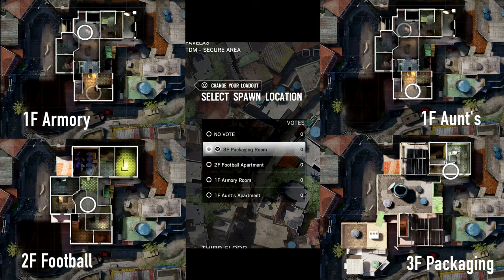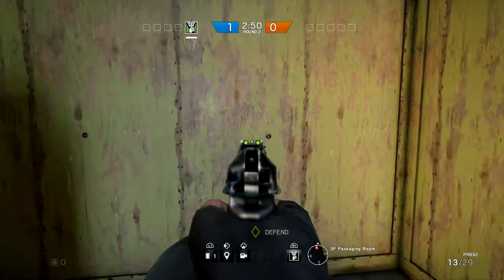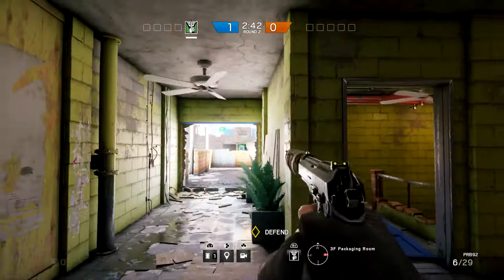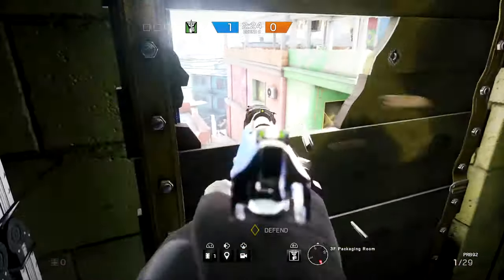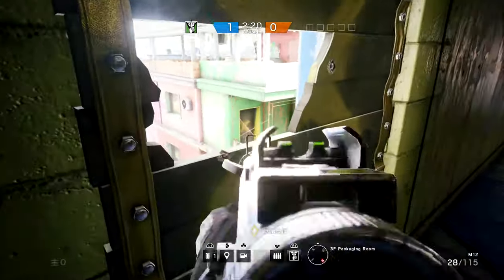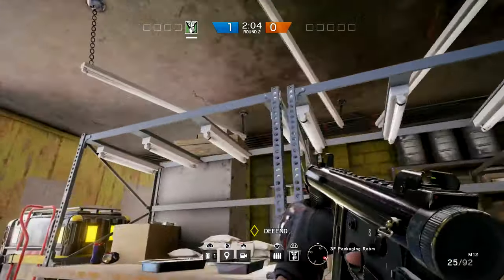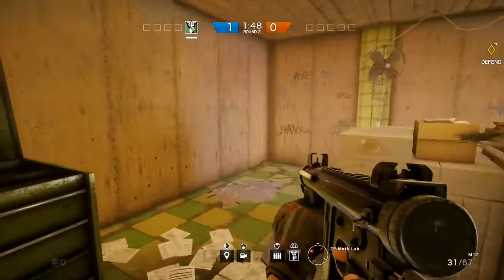We're going to start out with Packaging — it's on the third floor, the highest objective room. I'm going to show you how many reinforcements you get: one, two, three, four, five, six, seven, eight, and nine — only nine, with one left over. This window in the corner is great for watching people approaching on the roof as well as the adjacent roof and the stairs down there. Keep in mind that attackers can throw grenades, drones, and flashbangs through that vent, so be mindful of that.